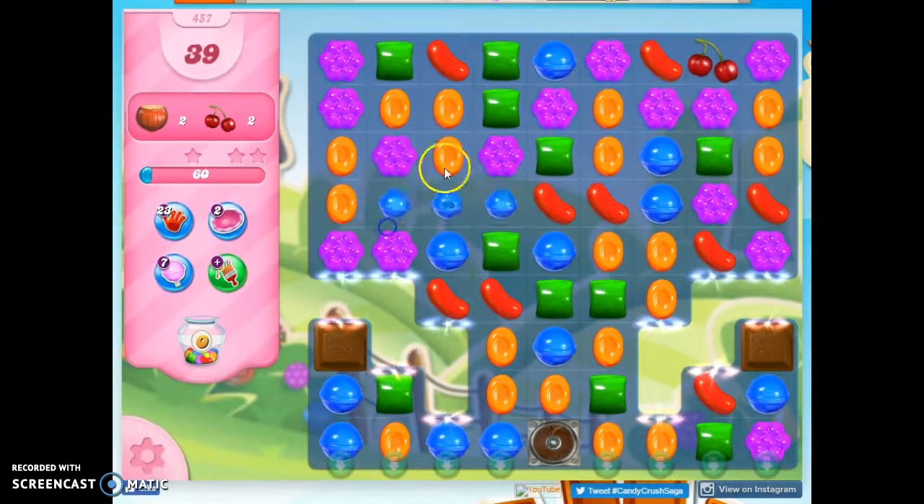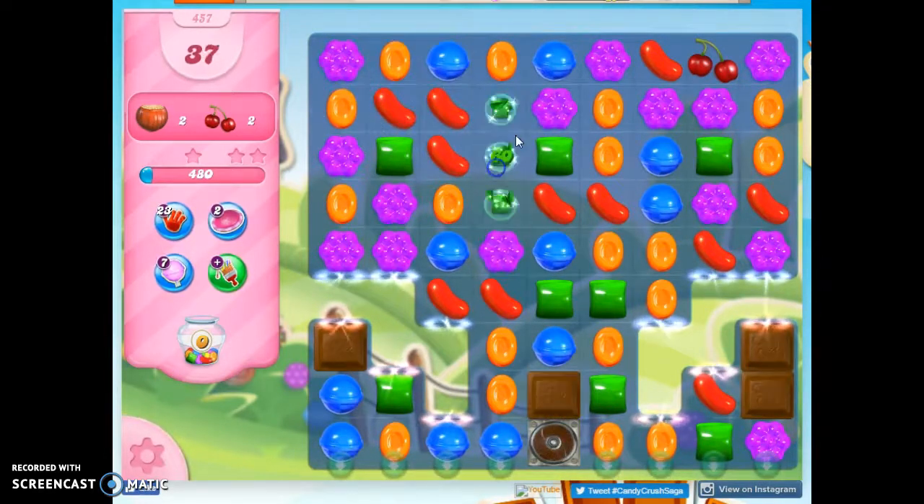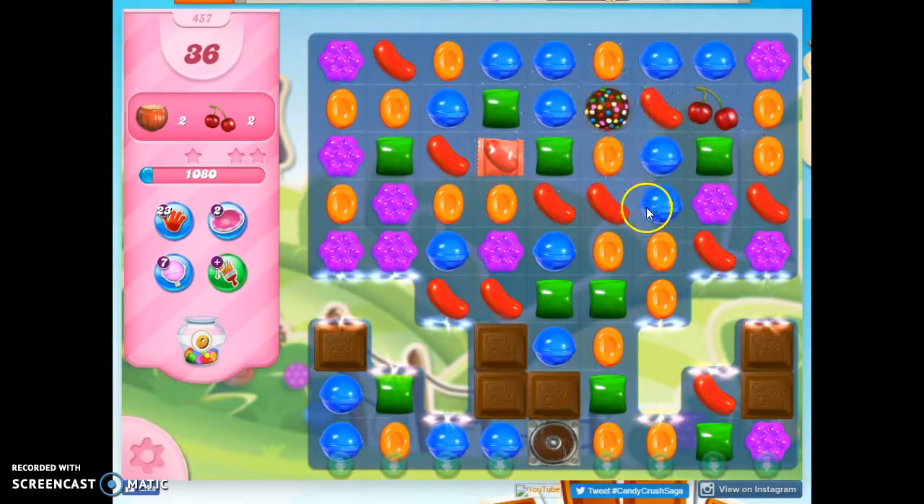While I'm here and I've got 40 moves, let's see if I can get a purple to show up here and maybe help us make a color bomb. That worked. So now we've got a big advantage. If we could pair that up with something else, we could turn it into a much bigger advantage. I don't have a lot of moves here, though.